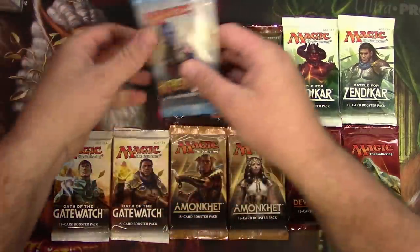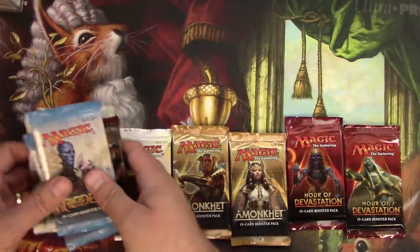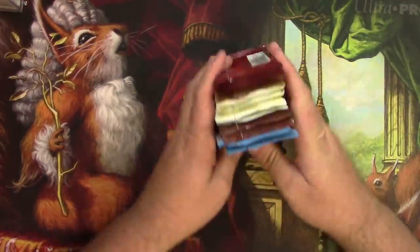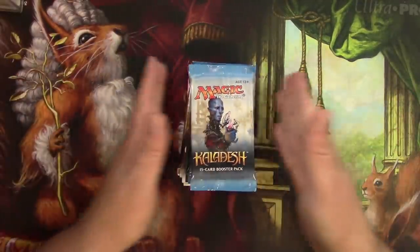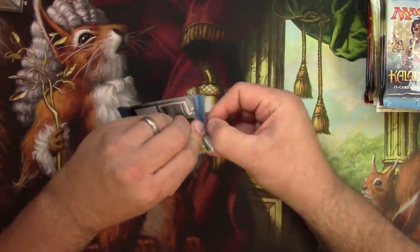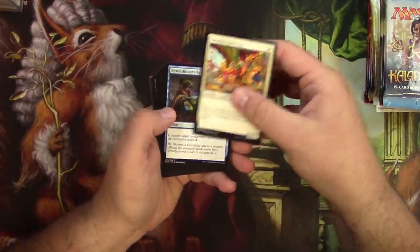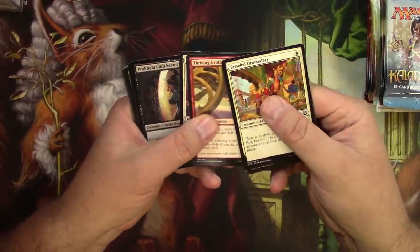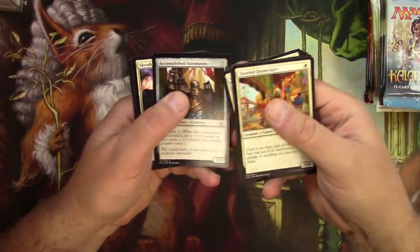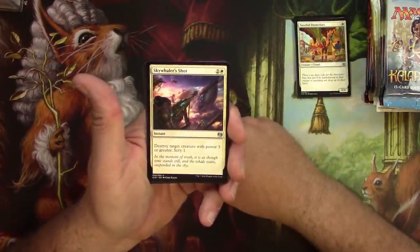Alright everybody, it's time for another masterpiece hunt. We've got two of each pack of the six sets that could have a masterpiece in them — that's 12 packs. I'm still looking for a Fatal Push from a Three Volt pack; that would be an easier get than any of the masterpieces. Basically got a box of each of these and I'm going to go through them over time and see if I can achieve the improbable.